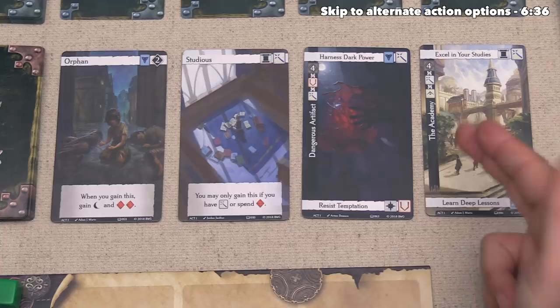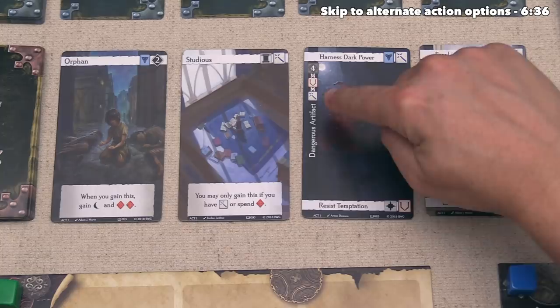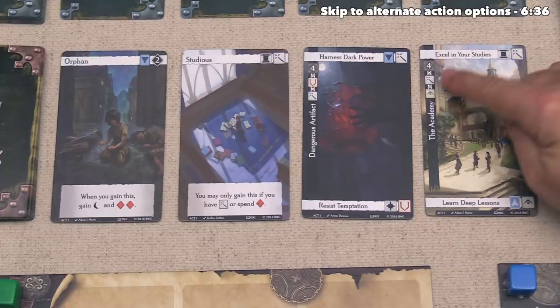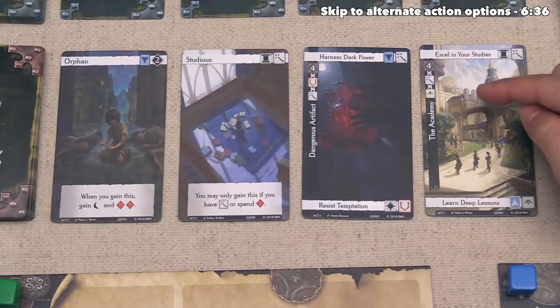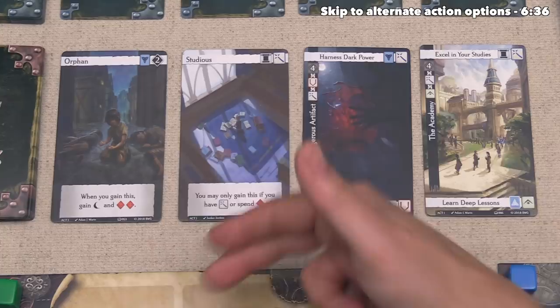The two other card options are challenges. You have to face these by casting runes, and you do better if you have matching attributes. For the Dangerous Artifact, having Wisdom or Constitution helps get to a threshold of four. The Academy requires Wisdom and Intelligence. Without even going into the rune casting mechanic, four is going to be hard because right now the only attributes we have are Wisdom and Dexterity. So I think we should gather the Studius trait on our first turn, which will give us one Intelligence and prepare us better for either challenge next turn.